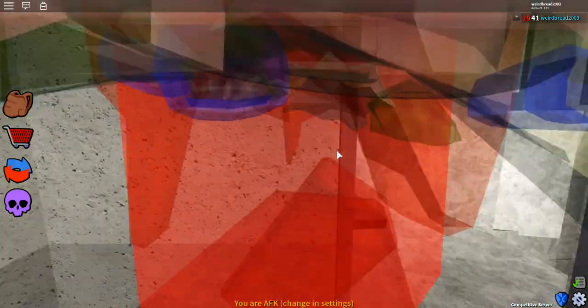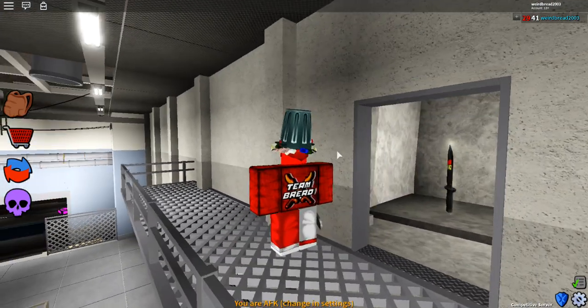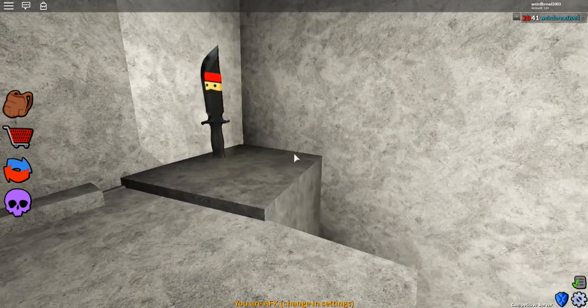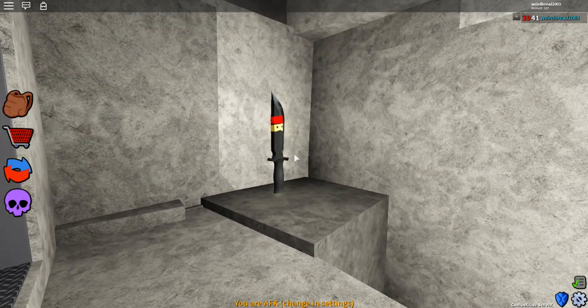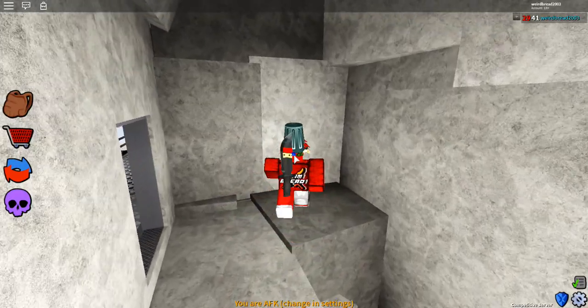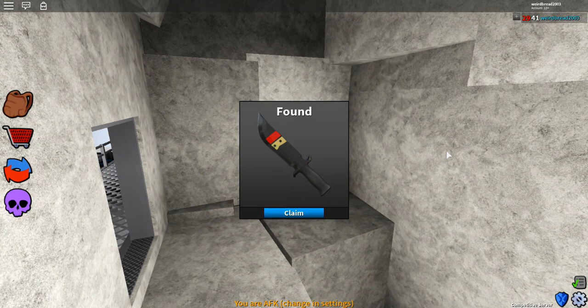Right here there is a free knife — that is awesome, that is actually insane. Look at this free knife right here, it's actually pretty cool if I do say so myself. It is actually a pretty cool knife. It is free, and what you're going to want to do is just walk to it and you just find a knife.